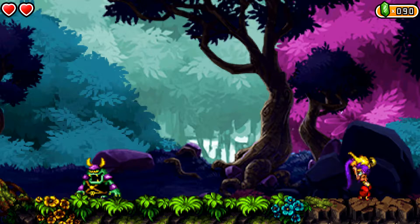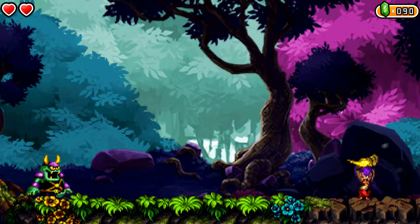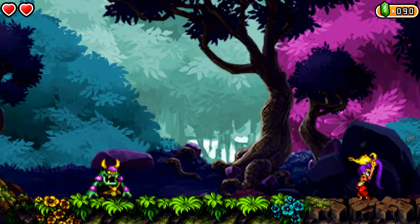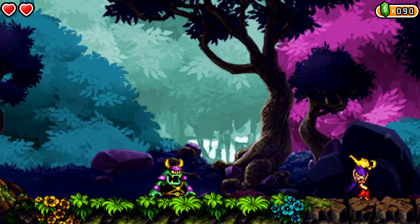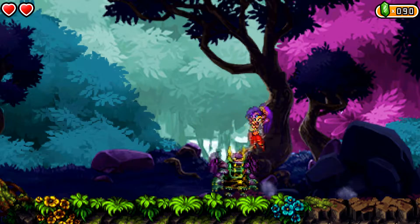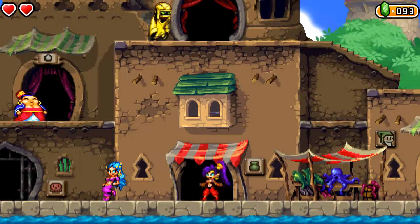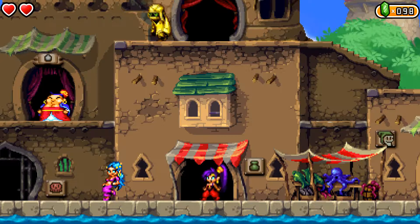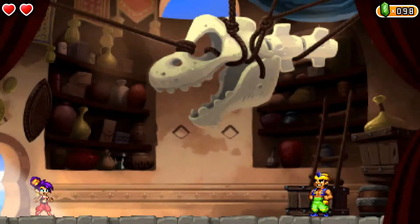Hey gang, what's happening? I'm the Digital Nugget and welcome back to Shantae and the Pirate's Curse. Last time we made our way into the palace library and found ourselves a map so that we can head through the Forbidden Isles. I don't know where it's gonna take us, but it's gonna take us somewhere. So let's get right back into it. Before we go see Risky Boots, we're back in Scuttle Town.